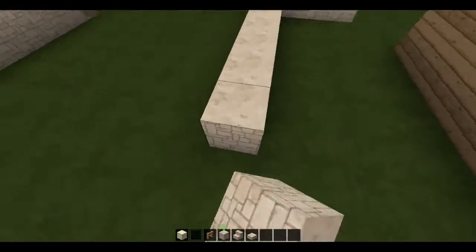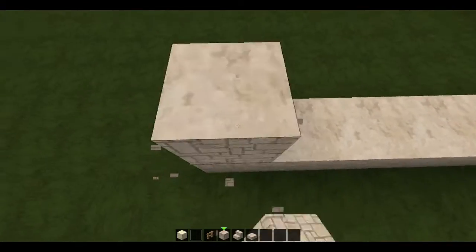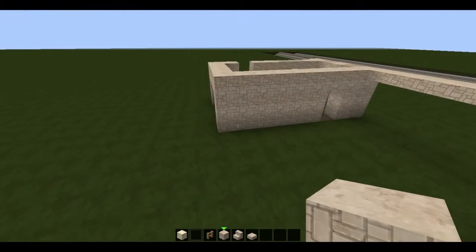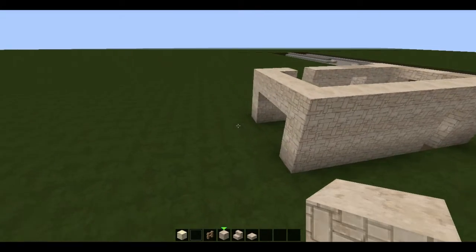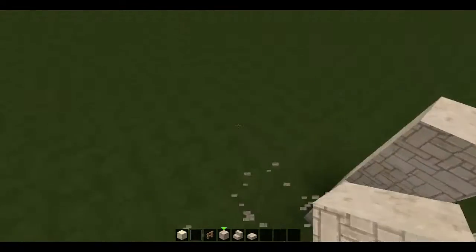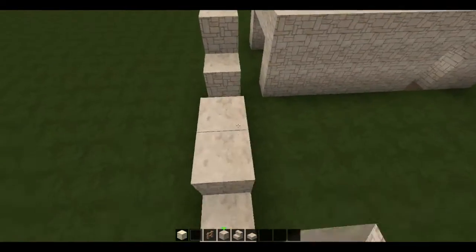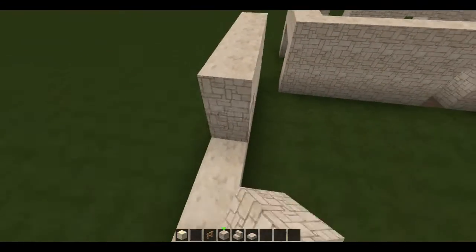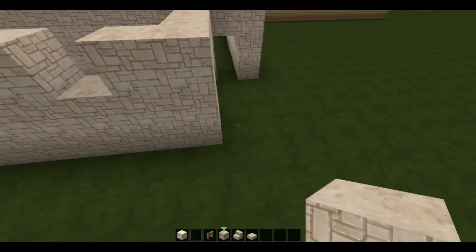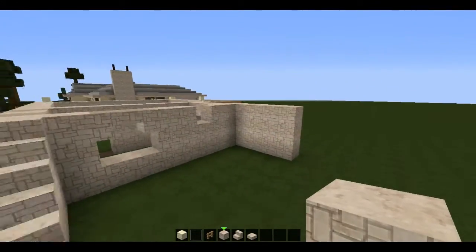Okay, so this is going to be the garage here, as you can probably tell if you recognize this sort of pattern from my other Let's Builds. And this is going to be the entryway into the home, and this area behind this is probably going to be the living room. So let's build this wall up here, and I guess this will be where we start with the front facade of the house.